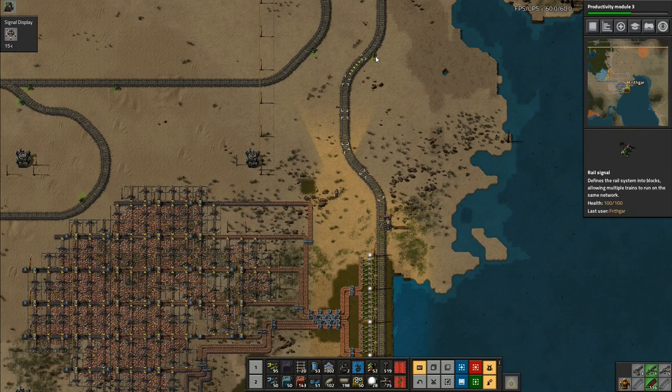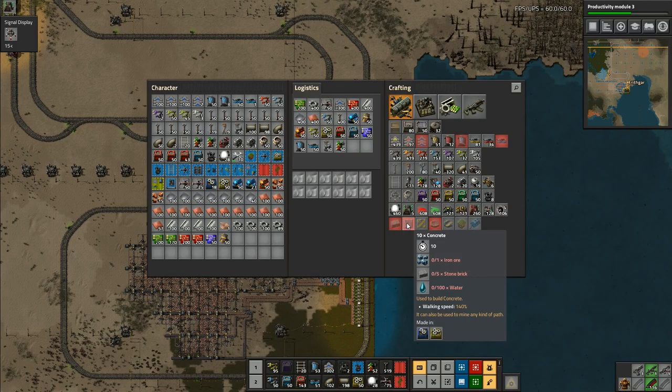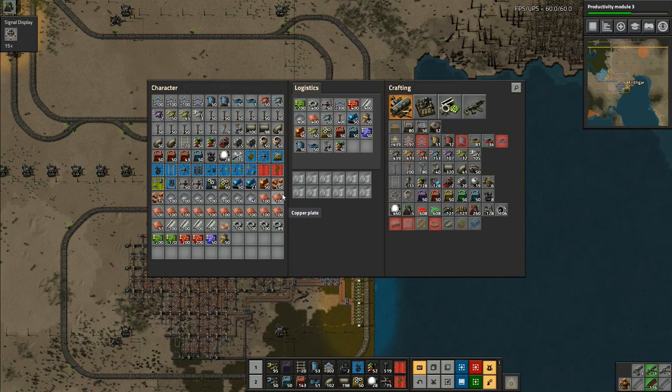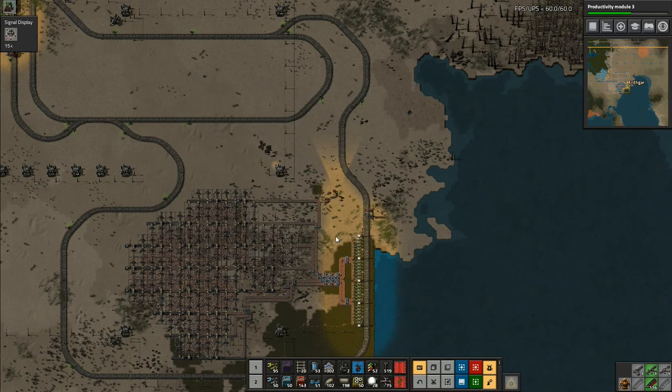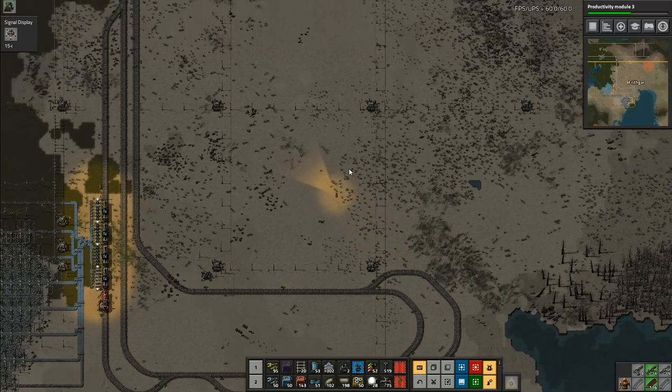I've got the rail signal there and that signal up there — that's fine as well. They will route-find their way round there. I don't have any fuel on me, so I can't deal with it from here. I need to go elsewhere, but everything is now full of copper and it's flowed through evenly.